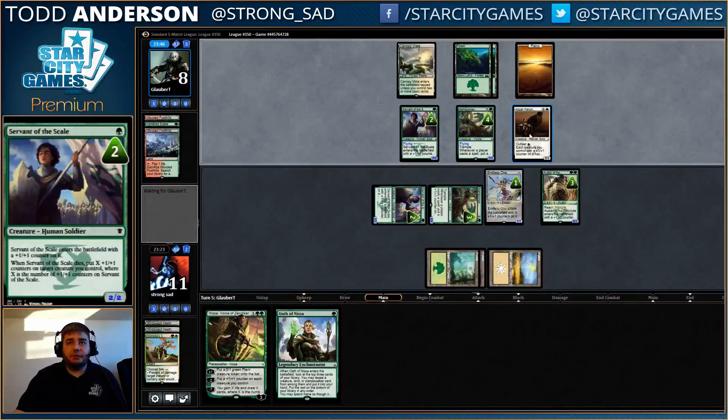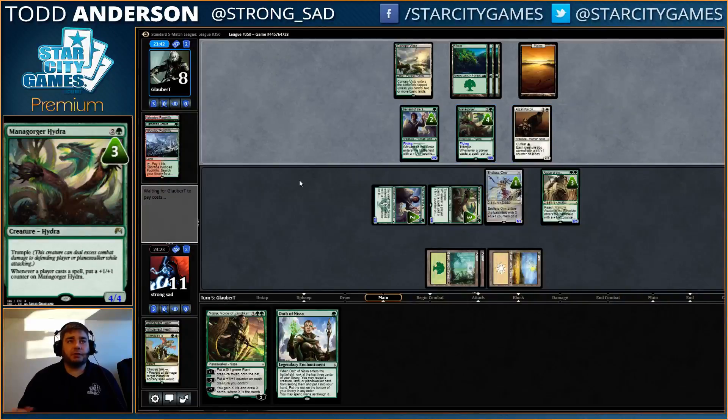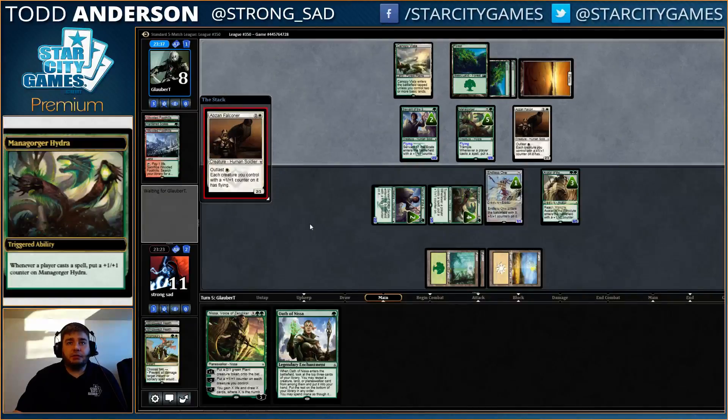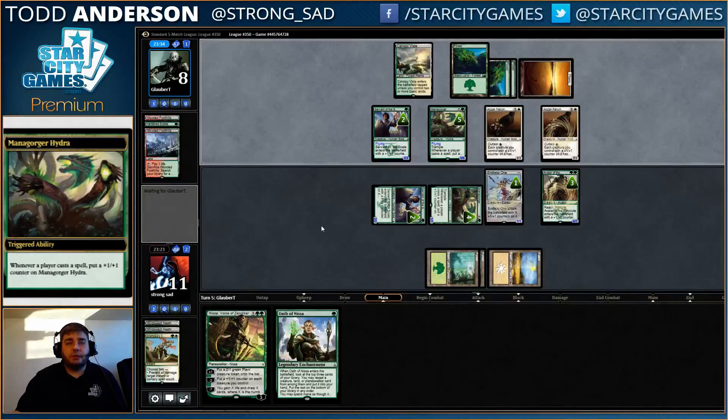It puts a counter on our Hydra and an extra counter on our Avatar. I'm fine attacking with the Servant there, because if he wants to eat it, we actually just get to have a bigger Avatar or a bigger Mana Gorger Hydra. Our guy has Reach here, so we're not dead unless he has Dromoka's Command — but if he has Dromoka's Command, we are dead. There wasn't really anything we could do about that regardless.